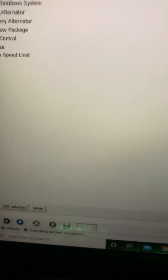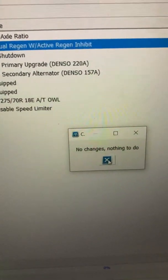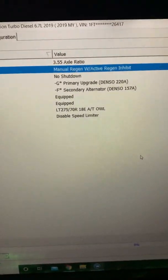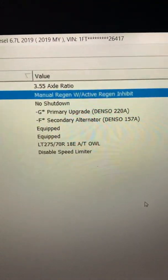You're then gonna go over here and push Write. Right now there are no changes for me so I'm not gonna write it, but after that it will write your new manual regeneration setting. I'm not sure what the reactive regen inhibit does.